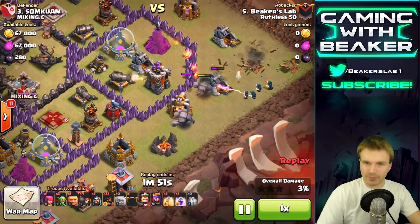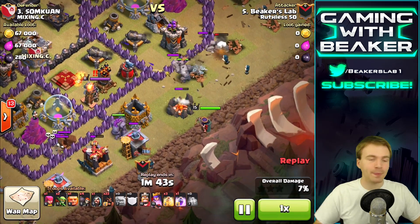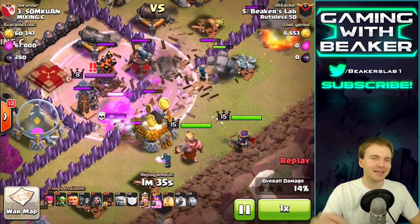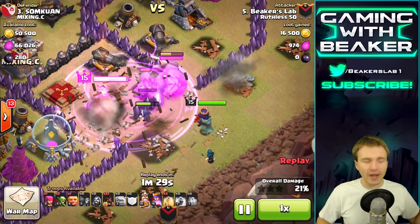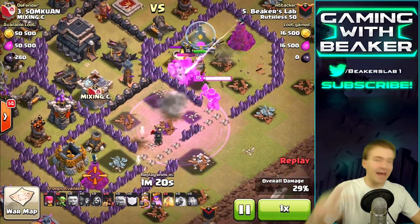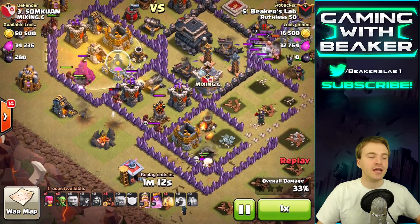That's not always gonna happen — I usually just run out of time. Anyway, we took out the dragon really easily with a poison spell and a couple of wizards. We have our three golems down. Notice the final golem I dropped a little bit late because I knew it was gonna get hammered by the enemy queen. Look at how well the wall breaker rage combo got us into this base — raging wall breakers are the best. I'll take them any day over a jump spell, most days.